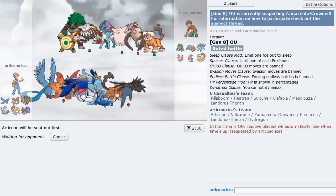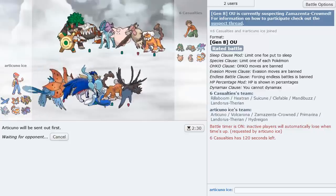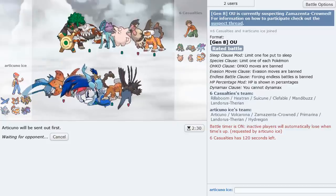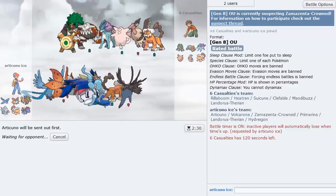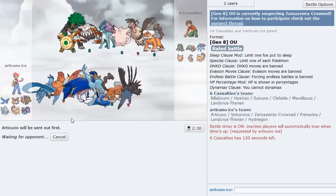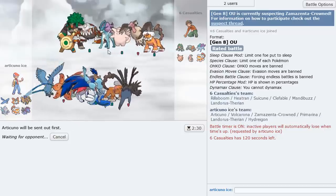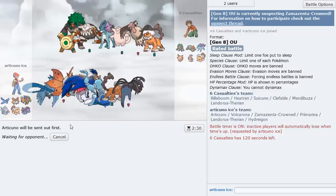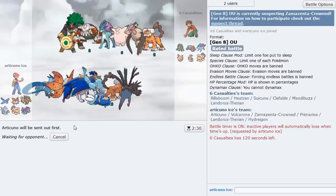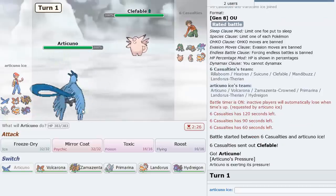We could have issues with Perish Song Suicune. We have answers for Rillaboom and for Heatran as well, unless it's like Specs Heatran, then it could be annoying. Hopefully Articuno can come through. Actually maybe Clef's the scariest Pokemon because it could do some scary stuff. His name is Six Casualties, but the only casualty I see is his entire team. He's decided to make his move — Clef is the lead. Interesting lead for sure.